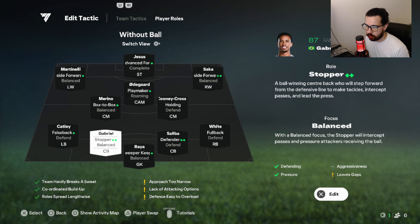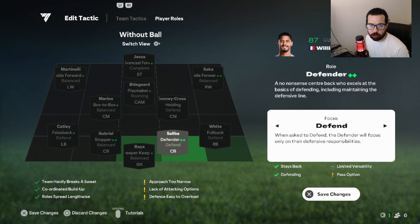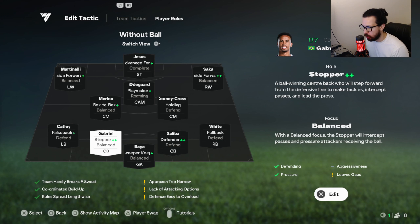Sweeper-keeper balance. Center backs: same exact thing — I recommend defender plus defender, or stopper plus defender/balance if you have a stopper plus. If not, play defender-defender. Left back: false back defend, so they play as a CDM. Right back: full back defend so they stay as a right center back.